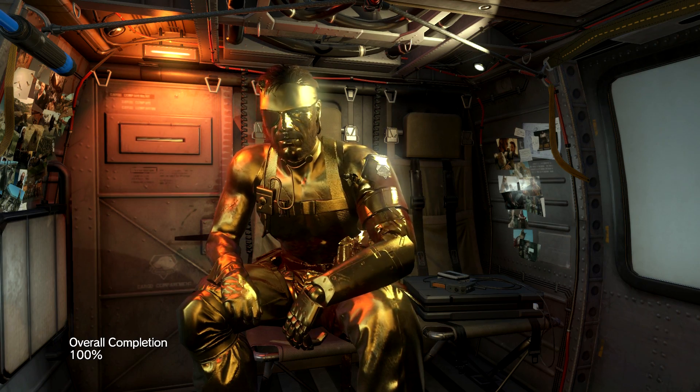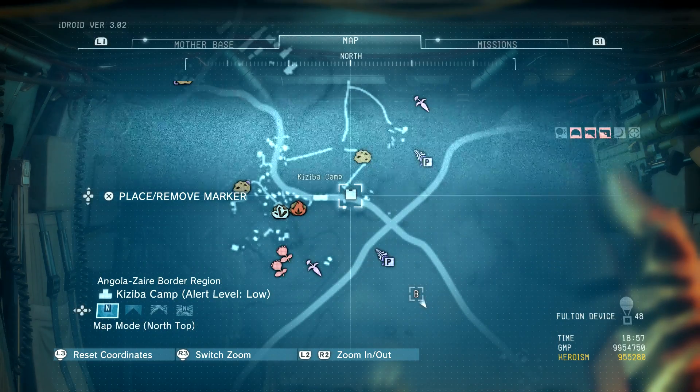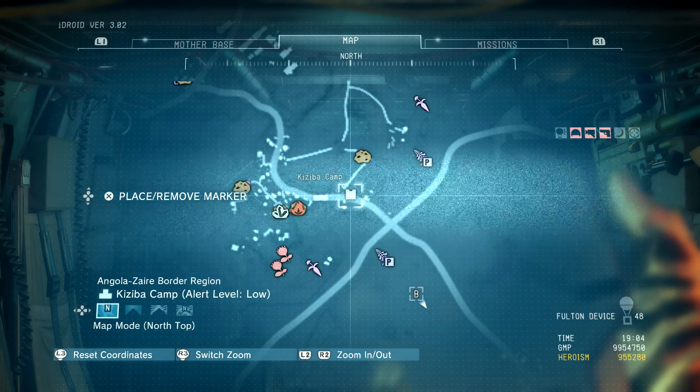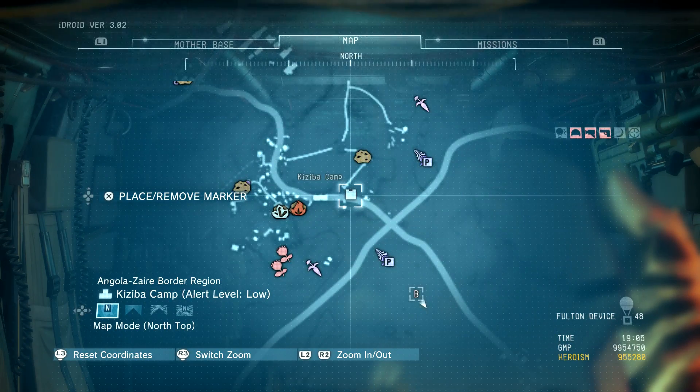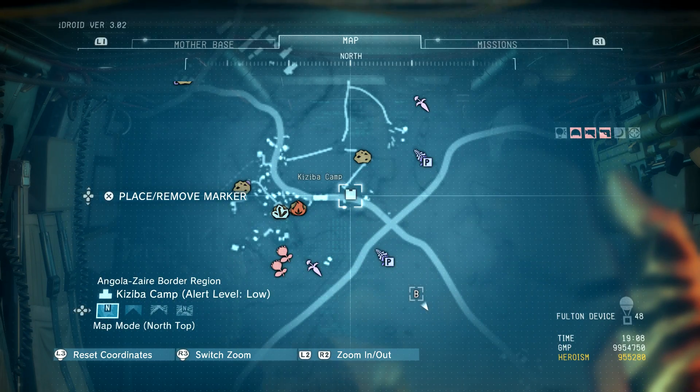Before I get into the main part of the guide I want to talk about something called the response system. It's new to the Metal Gear Solid games. Basically, it's a system that doesn't allow you to exploit certain aspects of the game repeatedly. For example, if you like to just shoot guys in the head, the game will counter that strategy by having enemies wear helmets — and depending on how high the level of response is, more enemies will wear helmets.